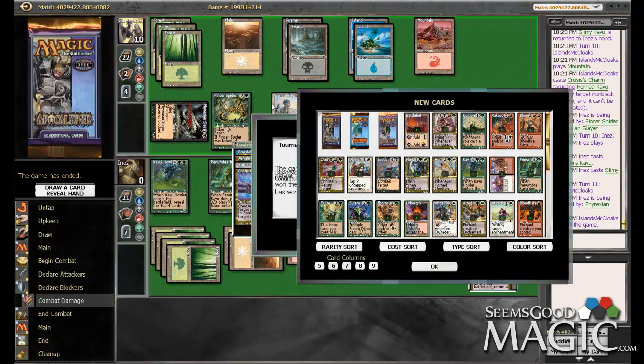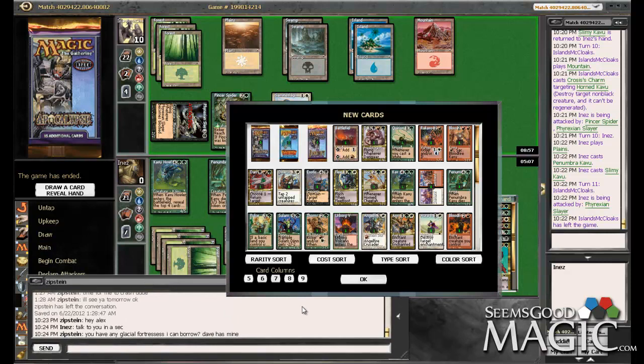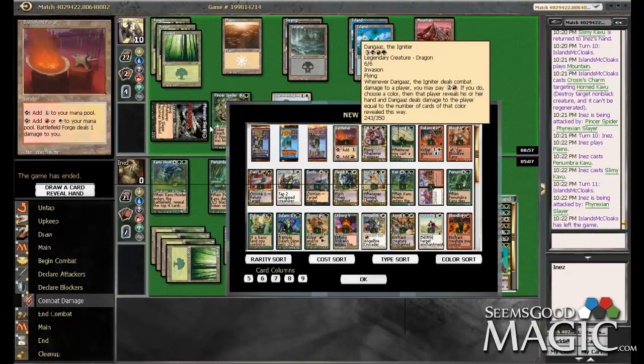This format seems like a ton of fun, mostly because there's so many different abilities on cards — all those double ability spells. All the Battle Mages, all the Disciples, all the Apprentices. It's just cool. Somebody wants to borrow some Glacial Fortresses, so I'll talk to you guys later. I hope you had fun — we had a blast. Yeah, it was great.